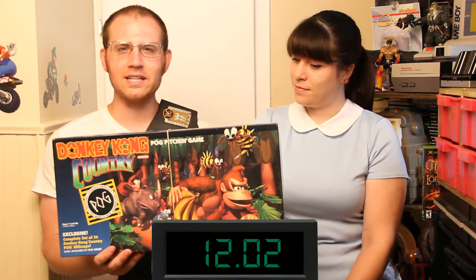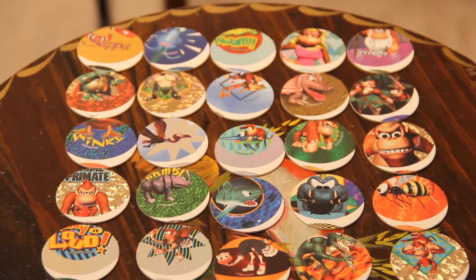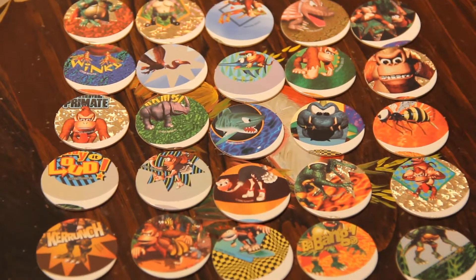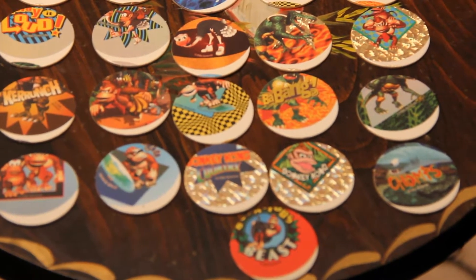This might be my favorite find of the week. At Savers in the board game section they had a Donkey Kong Country POG pitching game for $3.99, and it actually has all 36 pogs. The artwork is super cool and looks really vintage. The only problem is the pogs are misstamped — when the sheet was put in to be stamped it was crooked — and I almost didn't buy it because of that. But in the end I couldn't leave it behind. Even if I never play it, it's going to look great in my collection.